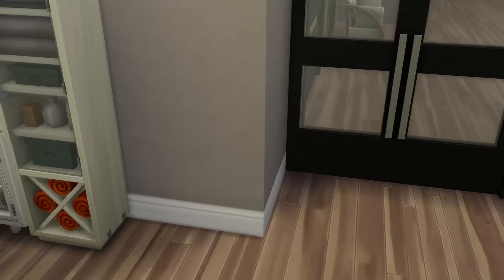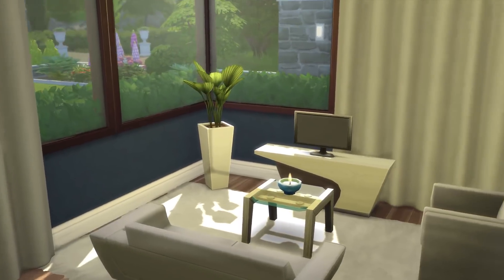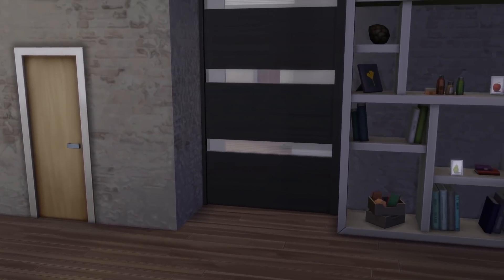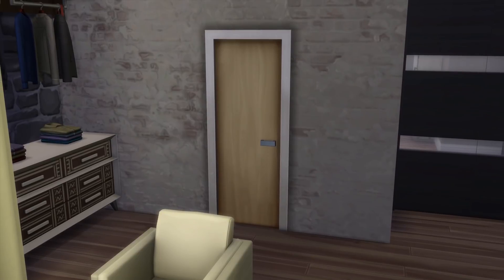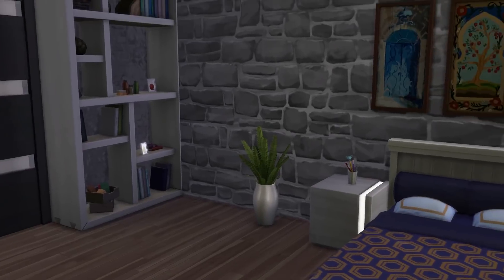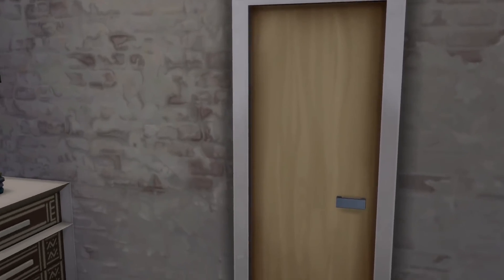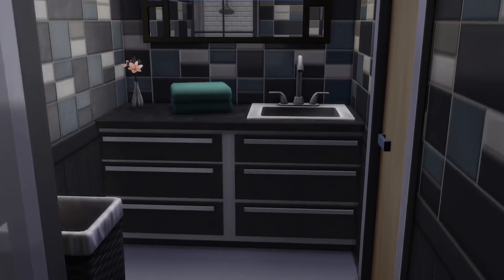I call this the butler's corridor. Here we have the butler's bedroom — I really tried to give him everything his heart desires: a luxurious feel, a bookcase, television, comfy bed, dresser, and his own private bathroom. The butler does all the cleaning, cooking, and sometimes takes care of the children, so you want to keep him happy. A cranky butler can lead to him poisoning your family — very important to have a nice room.